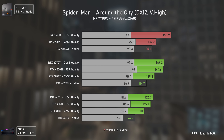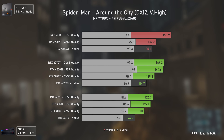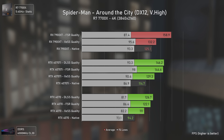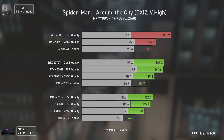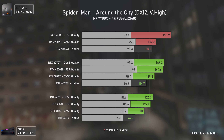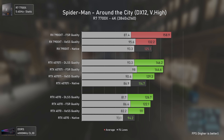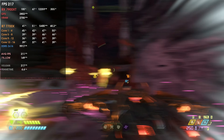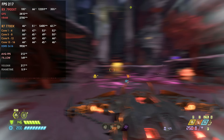Spider-Man Remastered is quite CPU-bottlenecked at 1080p for both the RX 7900 XT and RTX 4070 Ti. The AMD card has slightly better results here due to lower CPU overhead in the drivers. At 1440p, the results are actually quite surprising — the RX 7900 XT not only outperforms the RTX 4070 Ti in rasterization but also in ray tracing, with the Nvidia card appearing to be CPU ray tracing bottlenecked since this game's ray tracing is highly CPU-dependent. And even at 4K where the CPU bottleneck goes away, the RX 7900 XT is still faster than the RTX 4070 Ti even with ray tracing — a really odd and impressive result.